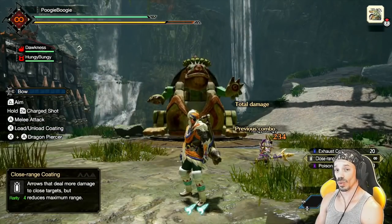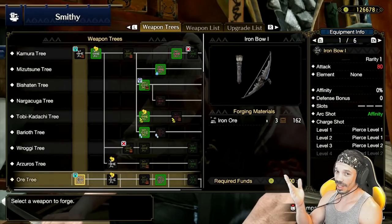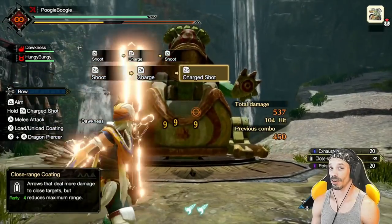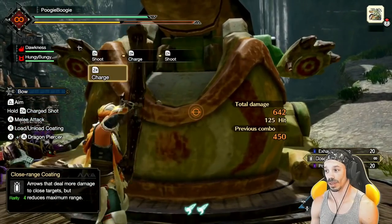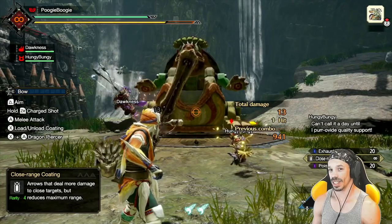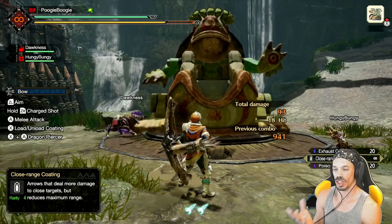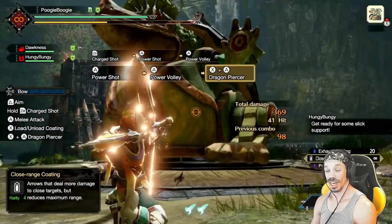Then there are other bows with a different shot type, like this Bone Gun bow with spread shot, or this Iron bow with pierce shot. The spread shot is a multi-pronged attack that spreads in a fan-like area. It does not have a minimum range — you can literally be right up to the monster, and as you see, the reticle is still orange. But the maximum range of the sweet spot is still a little close. So the spread bow is more of a close-range combat type of weapon.